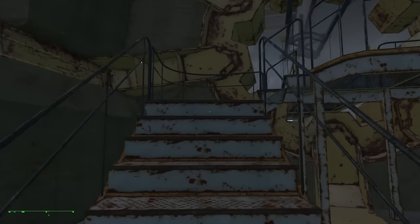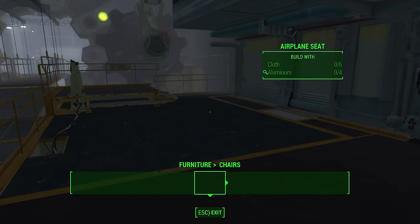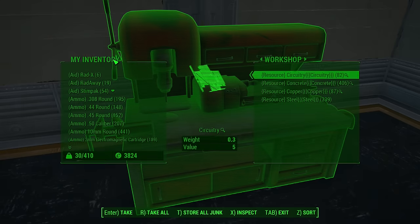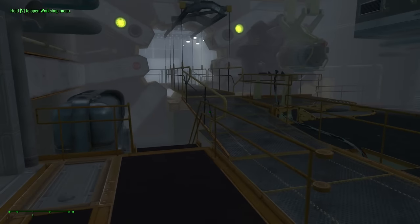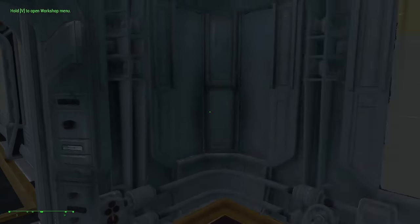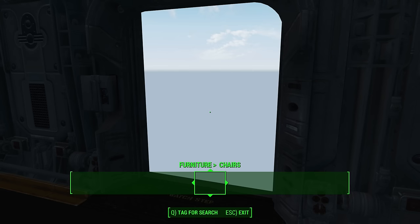You build the same way as in any of your settlements, although you don't seem to share a workshop with the settlement you've built it in. So you may find you don't have the components to build an awful lot of things. If you go to the workbench, you do have circuitry, concrete, copper and steel that seems to come with the mod itself, but you're going to have to bring some additional components in. Hopefully there will be a way to set up a supply line or share a workshop with the parent workshop, because you're probably going to need it.